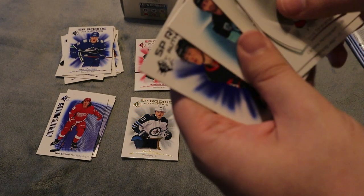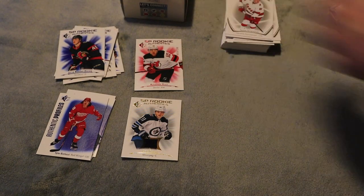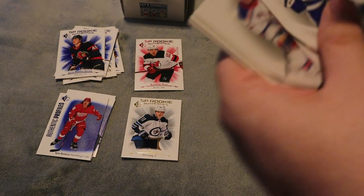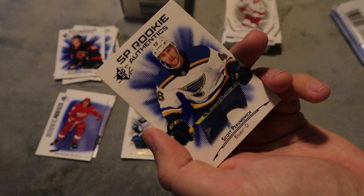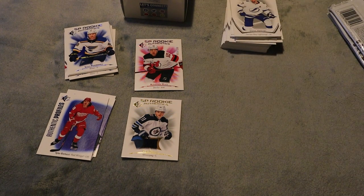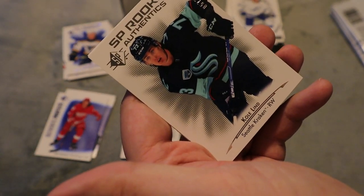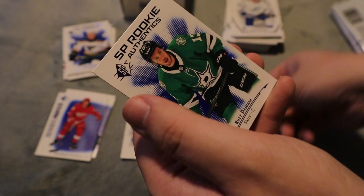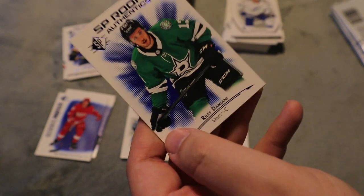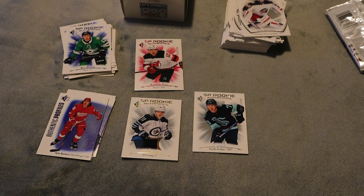Jacob Bernard-Docker SP rookie — there's a lot of great players in the rookies for this set. Scott Perunovich SP rookie as well. Then we did get a numbered rookie card — Cole Lind numbered 73 out of 1199, a Seattle Kraken card, which is actually a nice hit for me. We also have Riley Damiani, though I think we already have his from today — that might be our only double rookie so far.